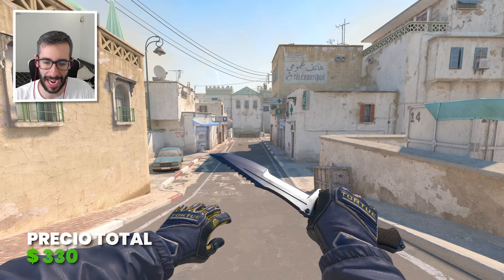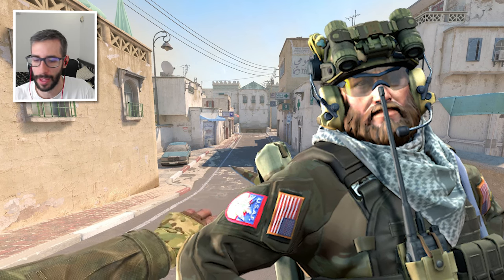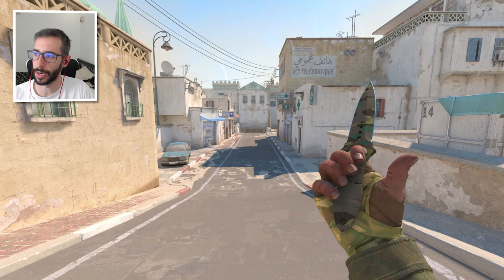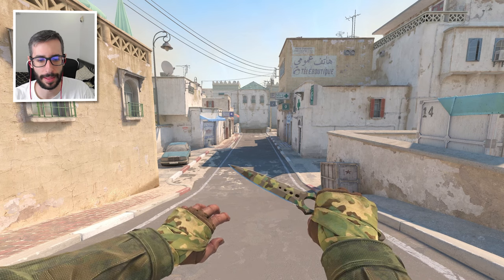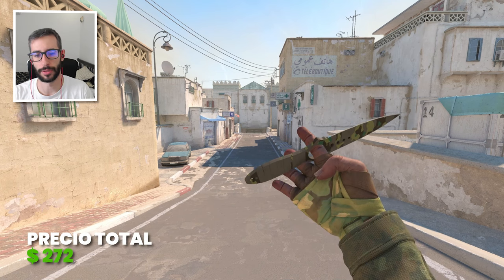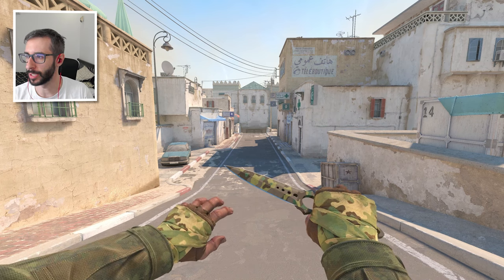Turno del agente Two Times McCoy. Con ese Skeleton Boreal Field Tested y unos Hangraff Arboreal Field Tested. Una combinación más — queda increíble, queda espectacular. Con las mangas verdes, tanto el cuchillo Skeleton, que es uno de mis favoritos, como esos Hangraff, queda brutal. Os he traído combinaciones muy diferentes.